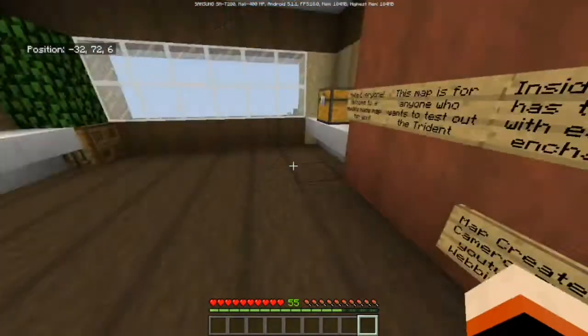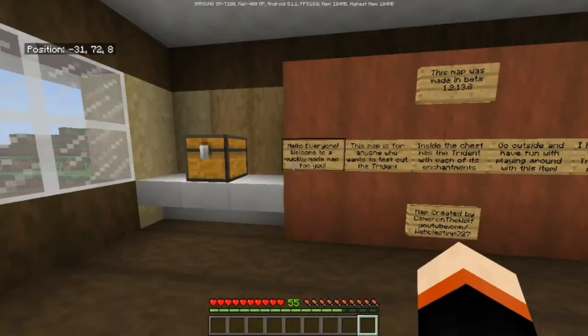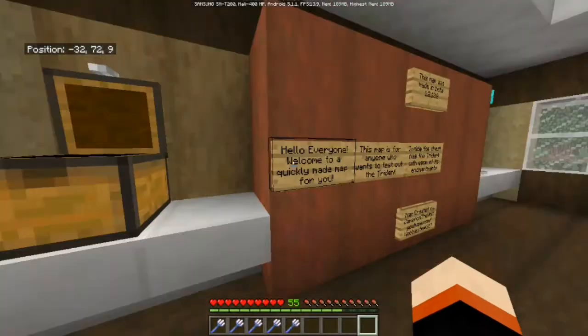Inside the chest are the enchantments. It's a bit laggy but here we have the enchantments: channeling, riptide - that's the one I forgot - impaling, loyalty, and all of them combined.